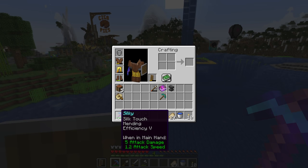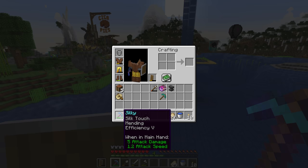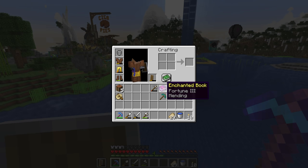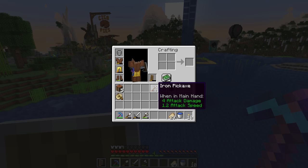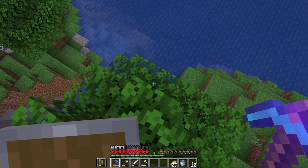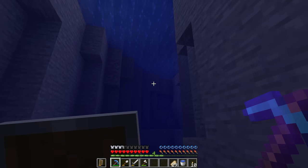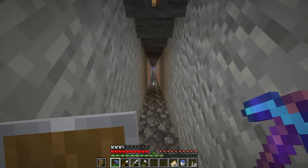So I went ahead and got ourselves our silk touch pick made - we've got the silk touch, the mending, and efficiency five on it. We're just missing unbreaking. And then we have our fortune mending book which I combined together, and it requires nine levels for me to put it on this pick. So I'm taking an anvil with me and this iron pickaxe, hopefully we can find some redstone or something to mine and get the required levels.